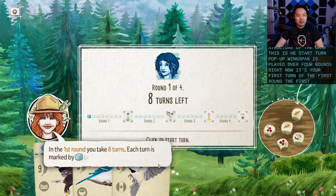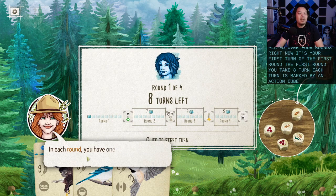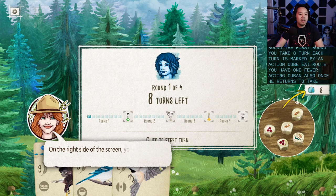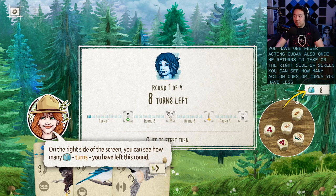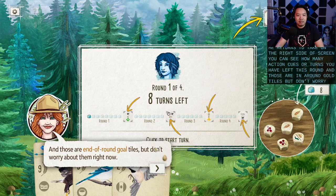The first round, you take eight turns. Each turn is marked by an action cube. In each round, you have one fewer action cube and also one fewer turns to take. On the right side of the screen, you can see how many action cubes or turns you have left this round. And those are end-of-round goal tiles, but don't worry about them right now.